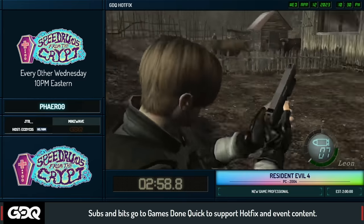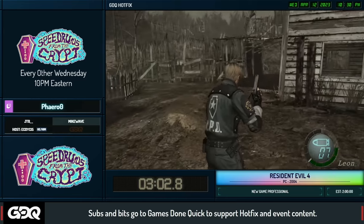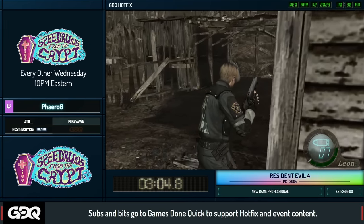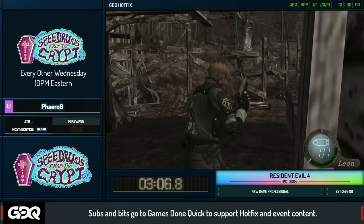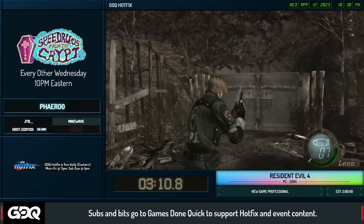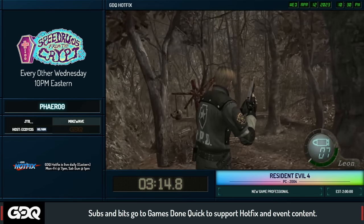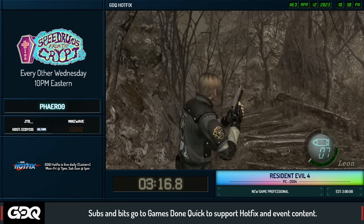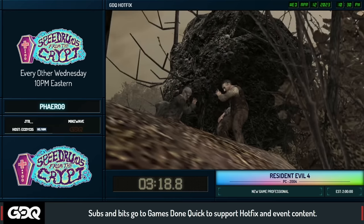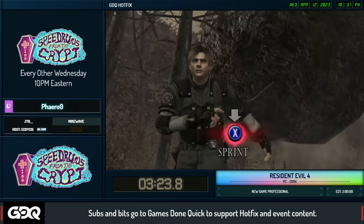Pharaoh stops right here to get this pendant. The treasures sell for 10k each, which we're picking up so we can get a rocket launcher as fast as possible. We get to our first merchant spot and just run ahead to our first matching QTE.